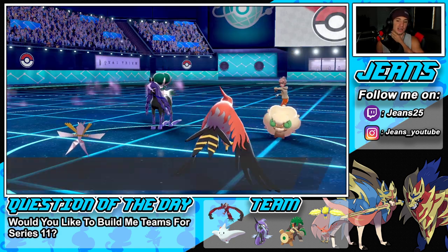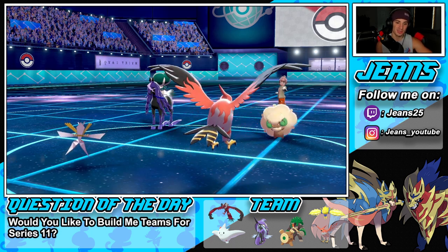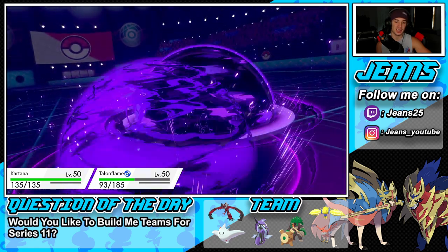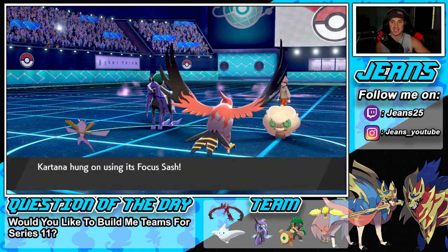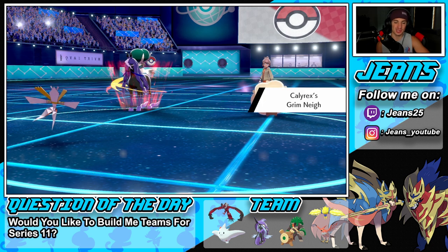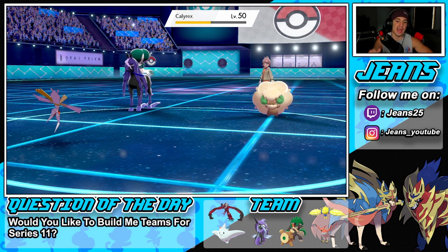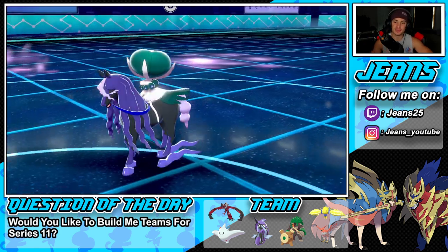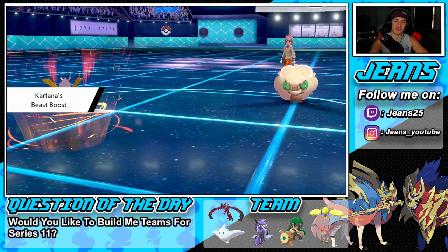Definitely going to see a Tailwind into Expanding Force — yeah there's the Tailwind. I think we're sitting fine here. Calyrex is definitely going down to a plus-one Kartana with STAB moves. Astral Barrage flies through but it cannot KO due to our Focus Sash — lovely! Talonflame goes down and our Focus Sash triggers. Love the Focus Sash! The Calyrex is all charged up but little horsey — giddy up and get out of here! We're not dealing with you.